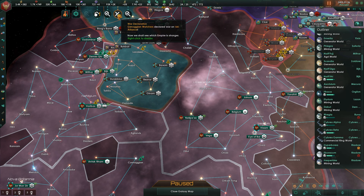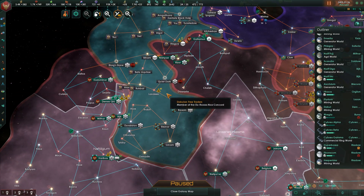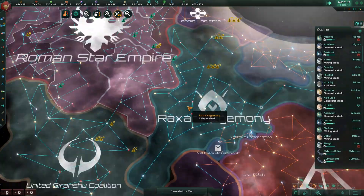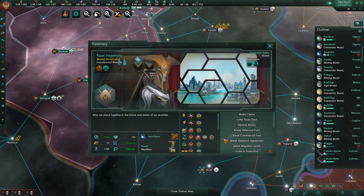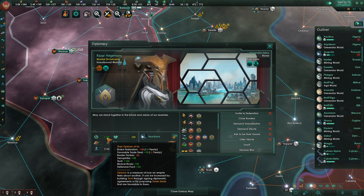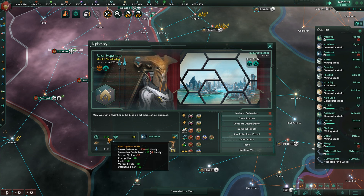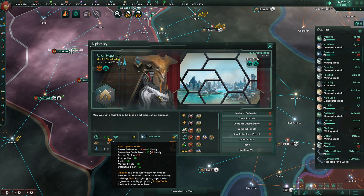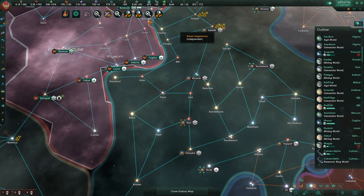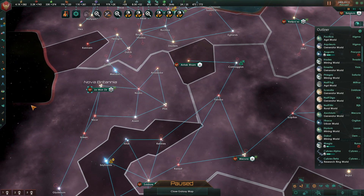Lots of humans being traded right now. The Genodian Watchers have declared war on one of the Iski Alliance - ha! That's fantastic. New species variant available. The Broke Federation modifier is still affecting their opinion of us, and that is going away slowly, so that's helping. We are also slowly losing a bonus we gained from that amazing trade deal we made.